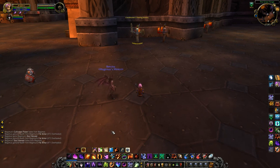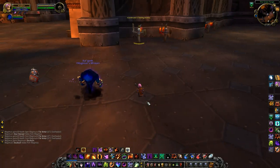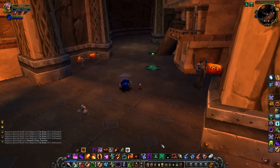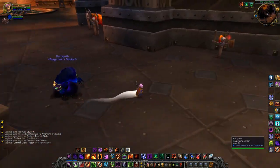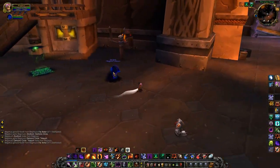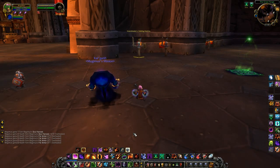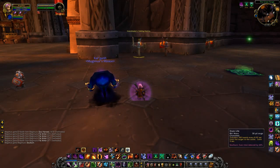The next Soul Burn spell we are going to look at is Summoning a Pet. After you use Soul Burn, the cast time of summoning a demon is reduced by 100%, making it instant. Now let's look at Soul Burn with Demonic Circle. After you use Soul Burn teleport, you gain 50% extra movement speed for 8 seconds. The next Soul Burn spell is Drain Life. The cast time is reduced by 60%; however, this is bugged in the beta and does not work properly.